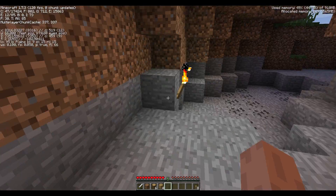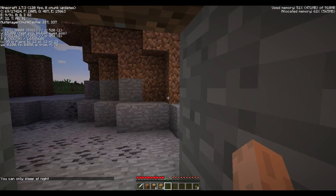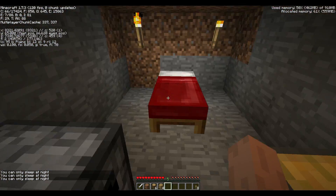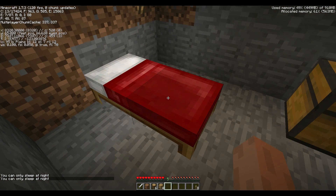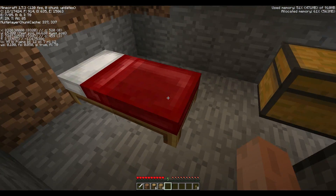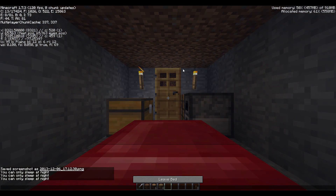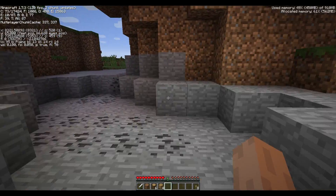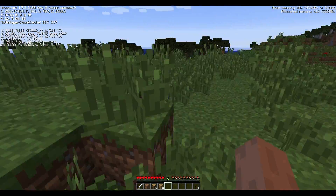I'm going to run inside real quick and sleep. The idea is they asked me to set up the spawners. One of the things we did is find a witch hut, which I'll show you shortly as soon as it's daytime again. Now, a few things you need to know about witch huts.